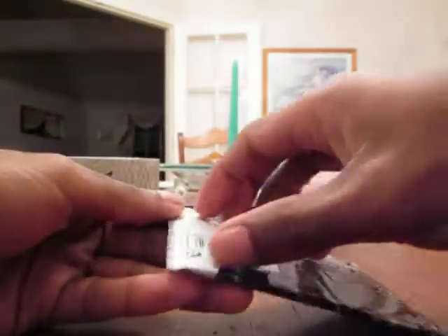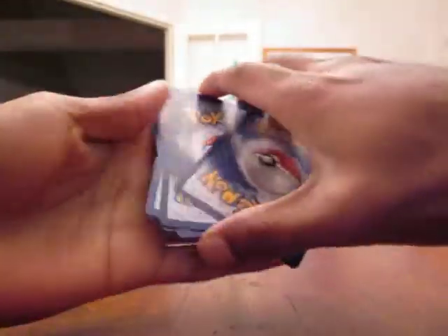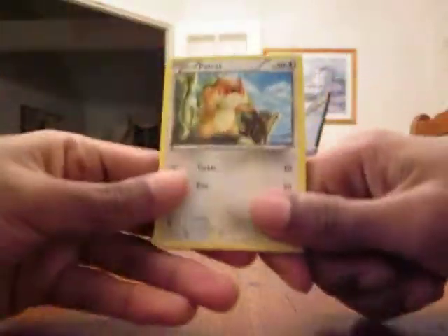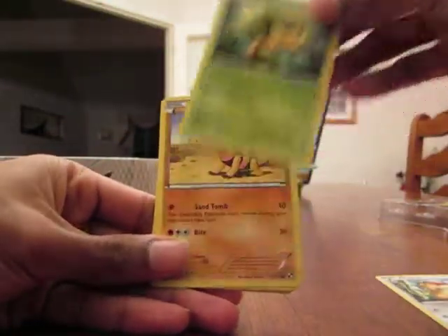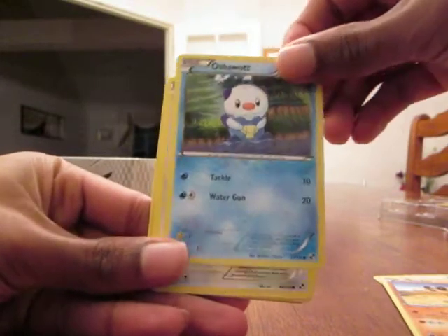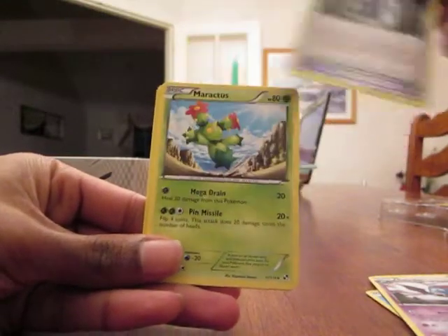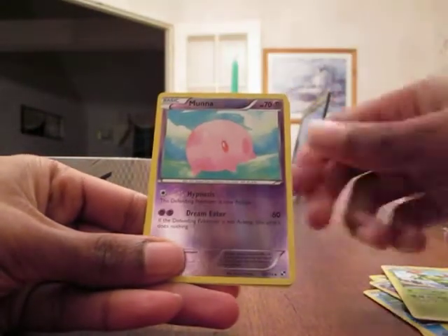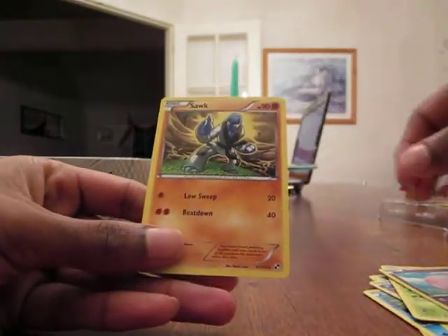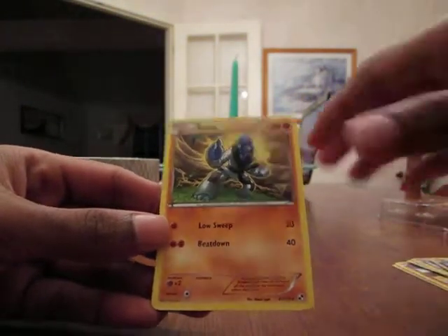Last pack. Sandile - okay, so you've got Patrat, Pansage, Sandile, Oshawott, Minccino, Snibet, Pokemon Communication Trainer, Maractus, Reverse Musharna, and the rare: Sawk. It's not the best rare, but that's okay. I think I have three of these already, but hey, that's cool.